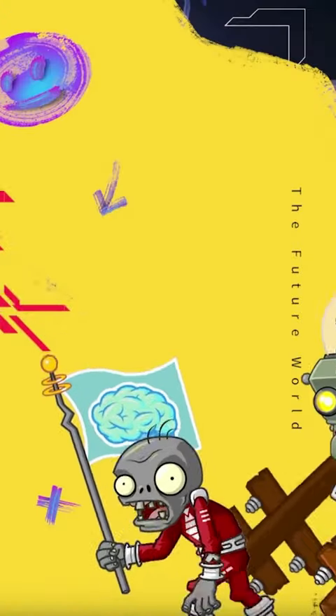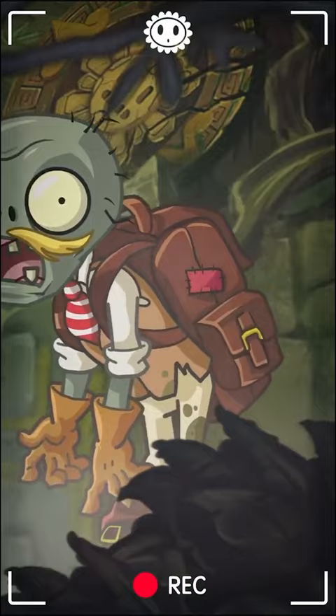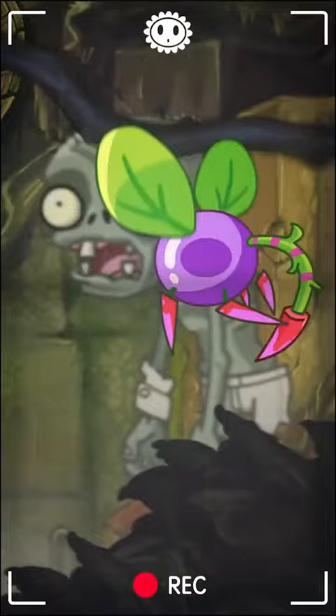Three new plants are making their way to Plants vs Zombies 2 China. First up we have Abyss Chlorflower, who produces mosquito-type insects that will seek out and attack zombies, presumably by sucking their blood. When upgraded, it also has a chance to turn a zombie into a weak mummy.